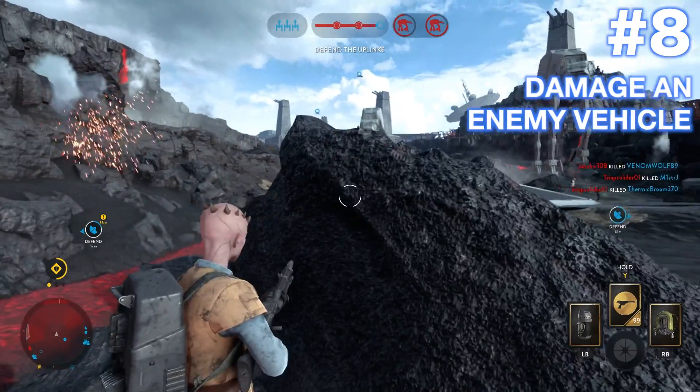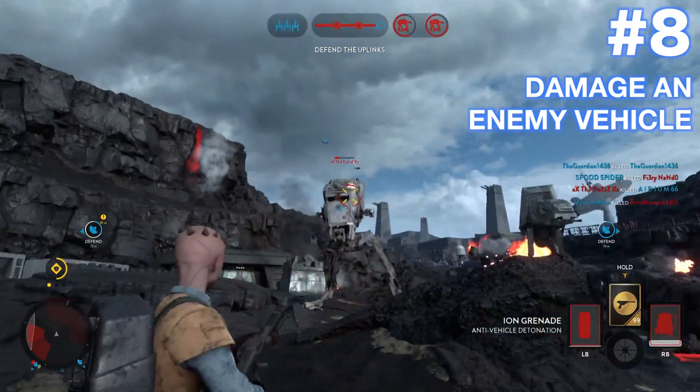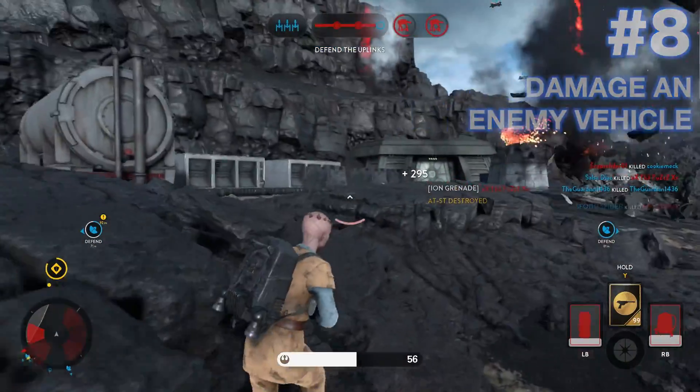Number 8: Damage an enemy vehicle. There are a number of ways to damage those pesky AT-STs or the low flying snow speeders. Just keep in mind that the Ion Grenade is one of them.